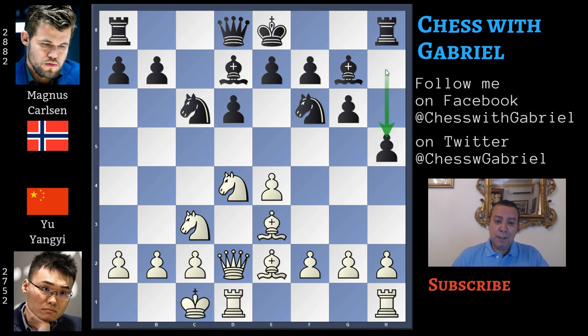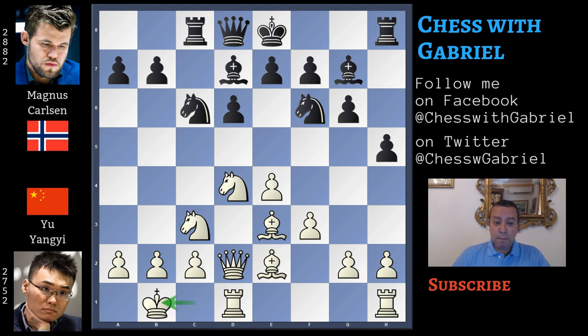Here comes h5, and this is probably an inaccuracy because it was much better to play short castle. Here comes f3 and rook to c8, with the rook on the semi-open c-file.